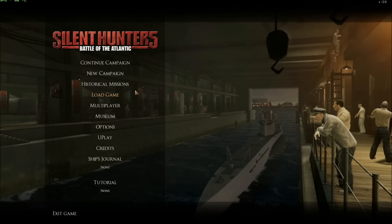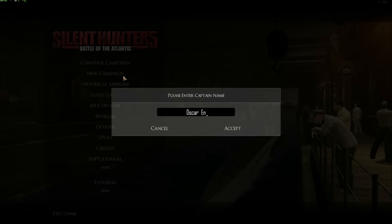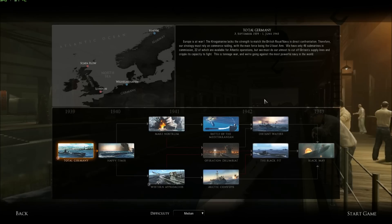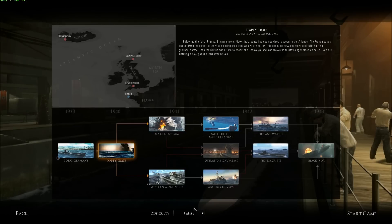Right now we are in the main menu. We go to New Campaign, we choose a name here and accept. In the screen I just type 'sealant auto' and hit enter — I unlocked all the campaigns. So let's play this one for example, difficulty realistic, and start game.